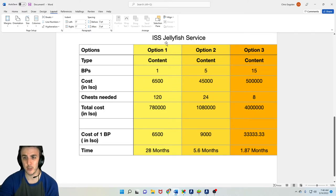Looking at the costs: there are three different conversion options. If you want one blueprint, it's going to cost you 6,500 refined Isogen — not raw Isogen. You can get one blueprint for 6,500, and it takes 120 blueprints total to build the ship. Taking one blueprint per week would take you 28 months if this was the only way you were getting blueprints — which is kind of unrealistic.